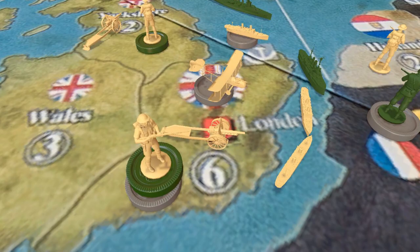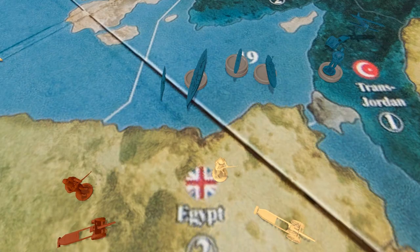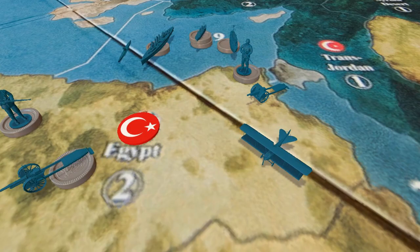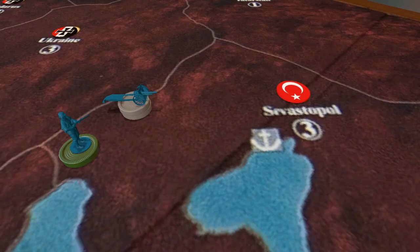On to the Ottomans, who reinforce themselves with a tank, a couple infantry, and some artillery. They send an invading force into Egypt, transporting infantry and artillery to attack the Italians and British together — and they wipe them out. The Central Powers have re-entered Africa. They bring in more reinforcements and continue moving more forces down towards Africa. Looks like that'll be their front. They're also bringing more forces down from Russia.